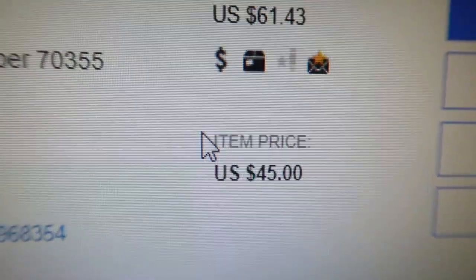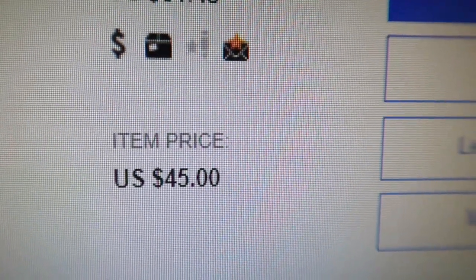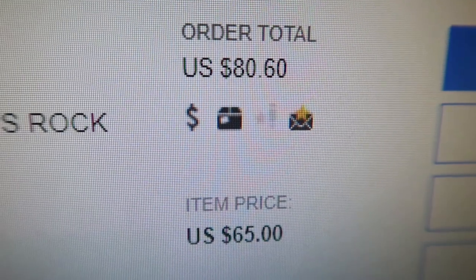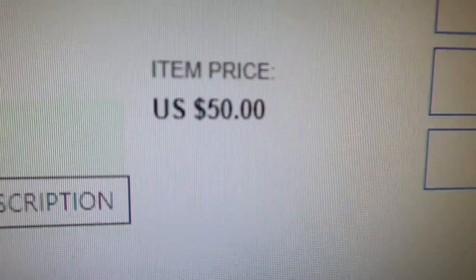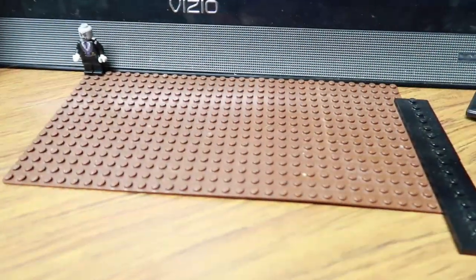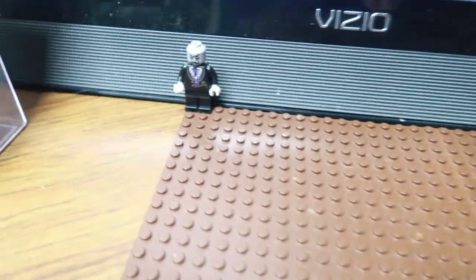The other one was $61 out the door - $45 plus shipping and tax. The new sealed one in a nice box is $80. So there's a difference of about $12.50 extra to get the one in a sealed box.